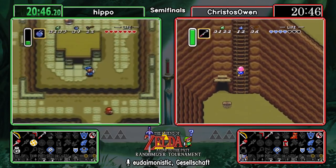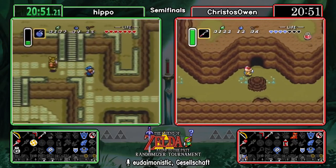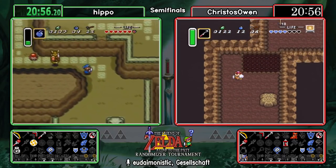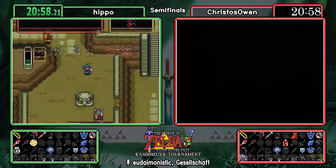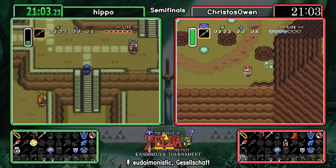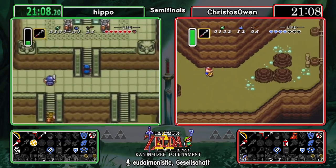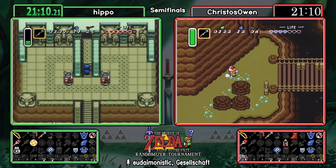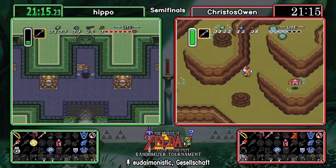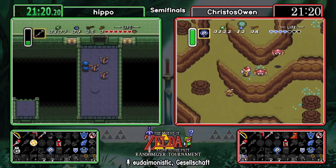On the tracker at the bottom right corner there are two circles — when we find out what those medallion requirements are to access Misery Mire and Turtle Rock respectively, we'll fill those in. Those may or may not be required depending on if we need to get into Turtle Rock for a pendant. If you've played A Link to the Past, you know the Master Sword — the sword of evil's bane — tends to be locked behind a few pendants, and there is just one item locked behind all three: the Pedestal.